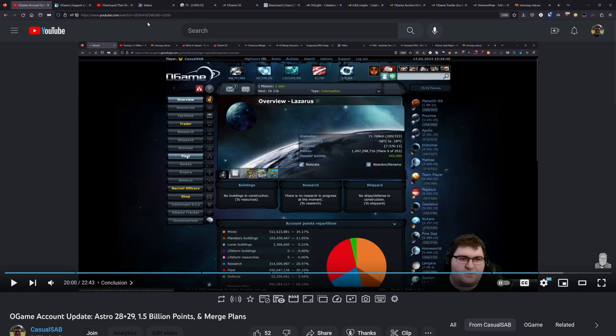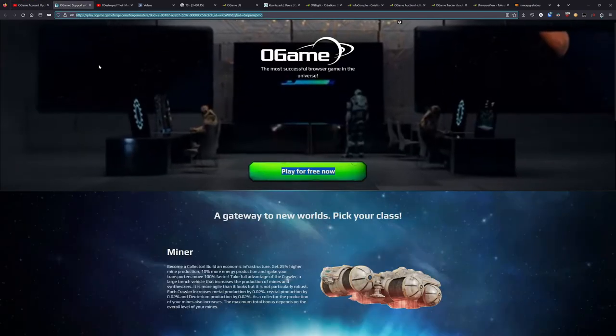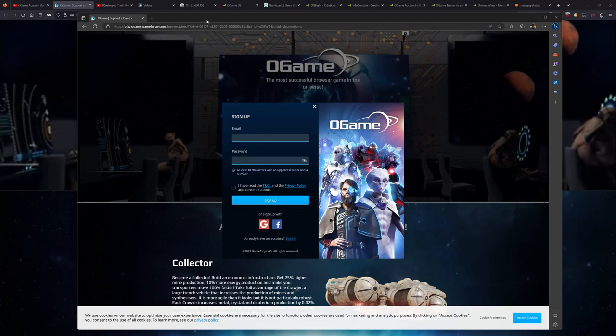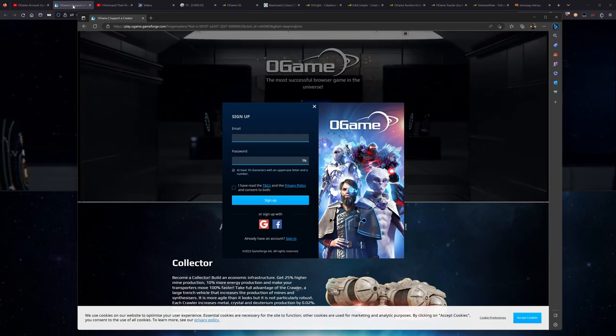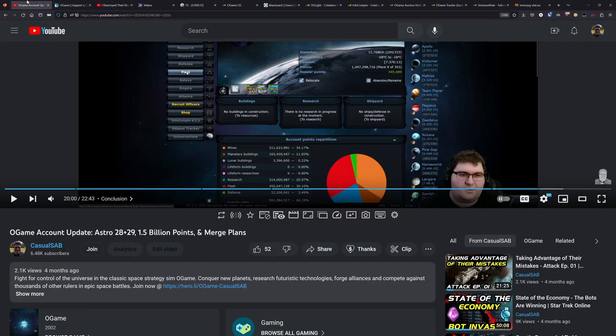Before I get too far into things, I do want to quickly mention that I have an affiliate link down in the description below for OGame. If you are a new player or an existing player looking to start up on a different universe, you can use this affiliate link and it will give me a commission on any dark matter that you purchase on that account on that universe. When you hit this link, it'll open up the OGame supporter creator page. It doesn't seem to open up on Firefox for me, but if you use Edge or Chrome, it'll pop up a sign up or sign in. If you want to support me, please consider hitting that affiliate link the next time you want to start up on a different universe.